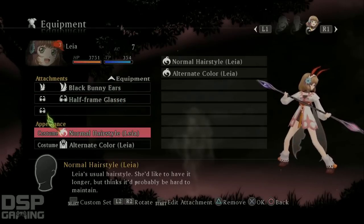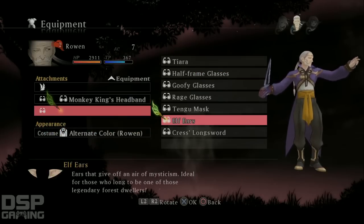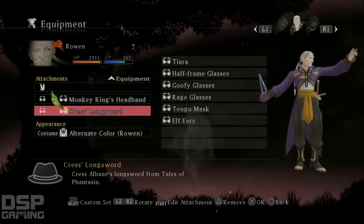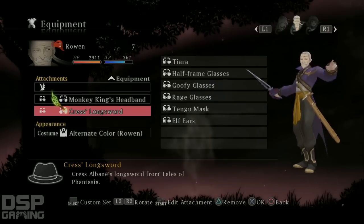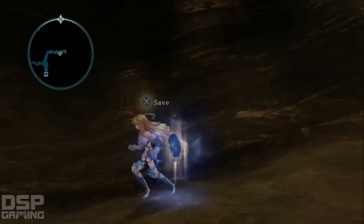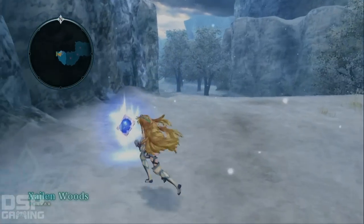And then also there's this accessory which I think would go well with Rowan. Press his long sword - yeah, that looks cool, doesn't it? It looks cool with him having the long sword on his side. I like that. So we've got some crazy customization going on here. We finally got some variation in how our characters look.